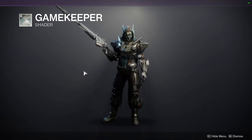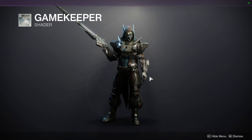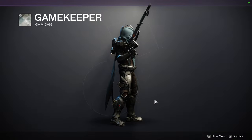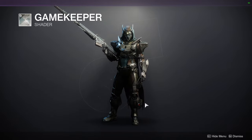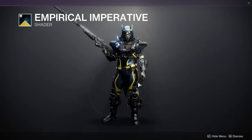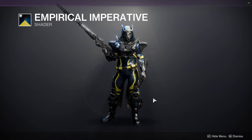For the shaders: Gamekeeper — funnily enough I actually use this, it looks so cool with this set. I hate this shader but not for the reasons you think — I hate it because the icon doesn't represent the colors that are actually in the shader, it just shows different silvers and there's no silver in it at all. But it's such a cool shader. This might actually be the Metal Gear shader I've been looking for — the glow's not quite what I wanted but very close. Empirical Imperative: this is in the Titan video, it's the last set — I made a set with it and it looks so cool, very Seraph-themed.